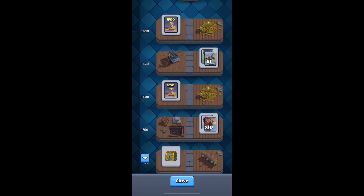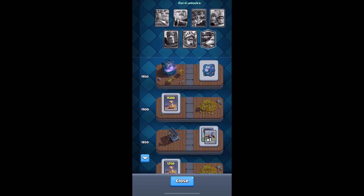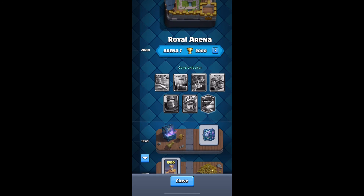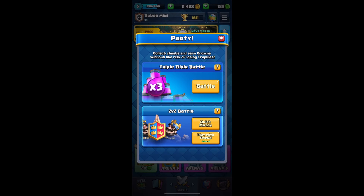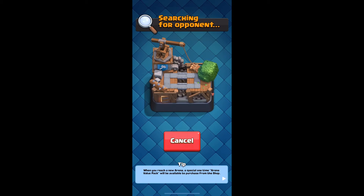Did we get to unlock balloon? Yeah, when we reach 1800. Oh, we get a legendary too. I might hold off on that because I really want a mega knight. Should we do triple elixir battle? I feel like we should just do normal battles.